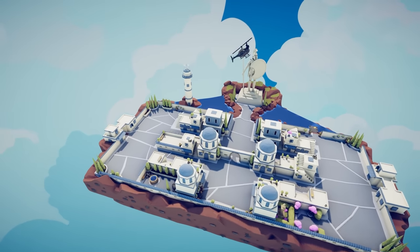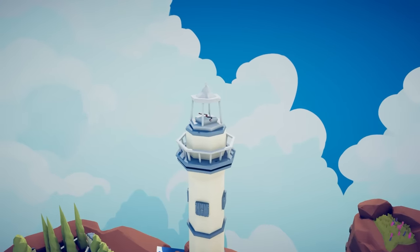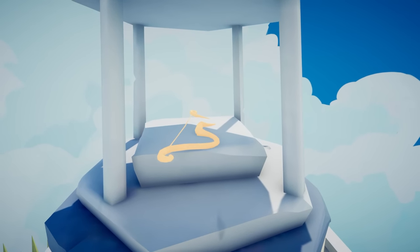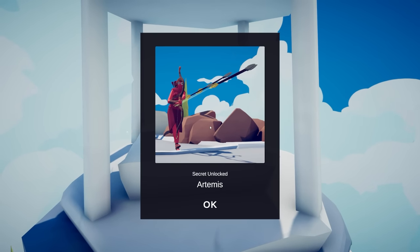On Ancient One, you have one of the OG units located here in the tower with a lovely bow — one of the original, most powerful units in Totally Accurate Battle Simulator. This bow will give you Artemis.